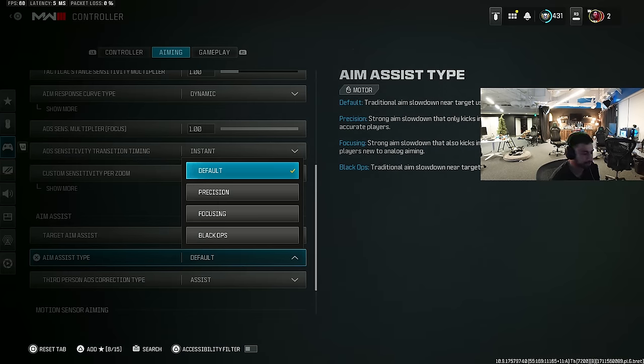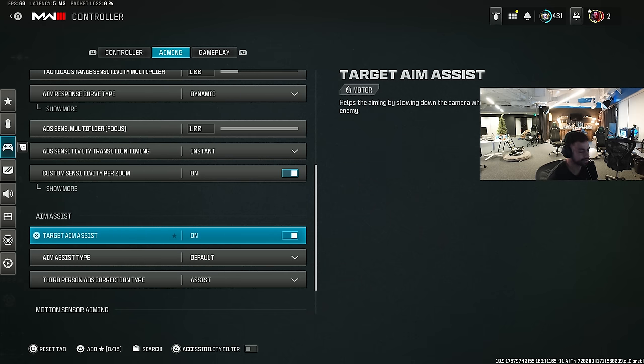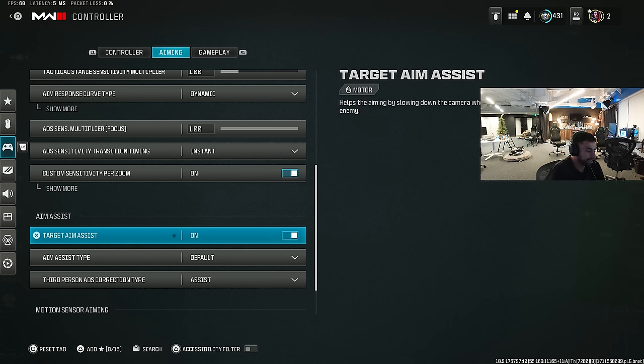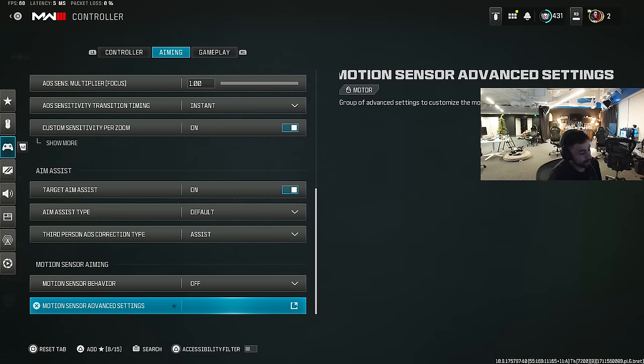Aim assist type — people play Black Ops or Default. I'm a Default guy. I tried Black Ops for a day and it just wasn't for me. In my personal opinion it feels better up close, but at medium to long range, it does too much of the work. It feels like you can't fight it sometimes when people strafe behind a wall — my aim will fall through the wall. So I'm sticking with Default.